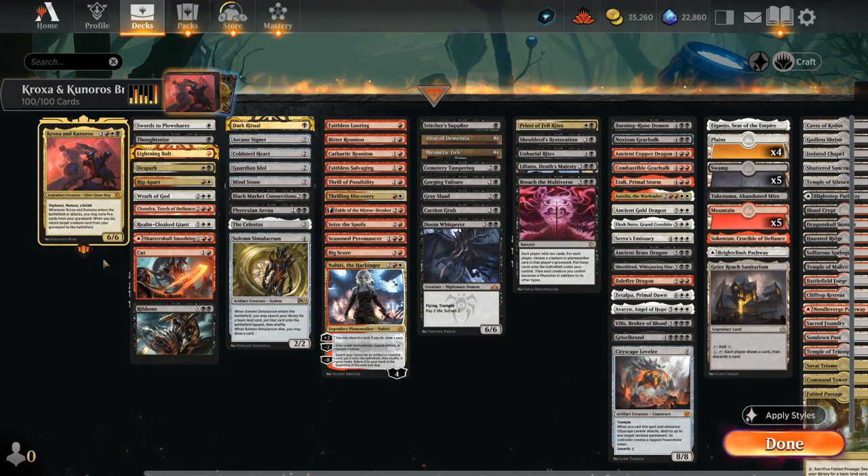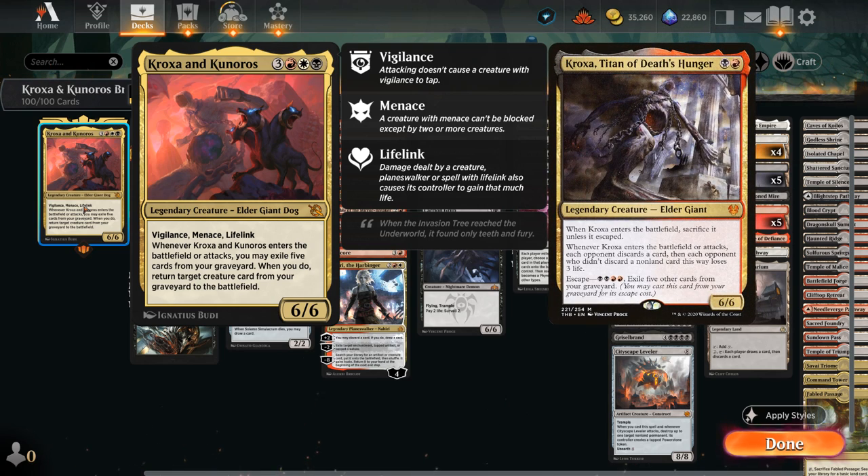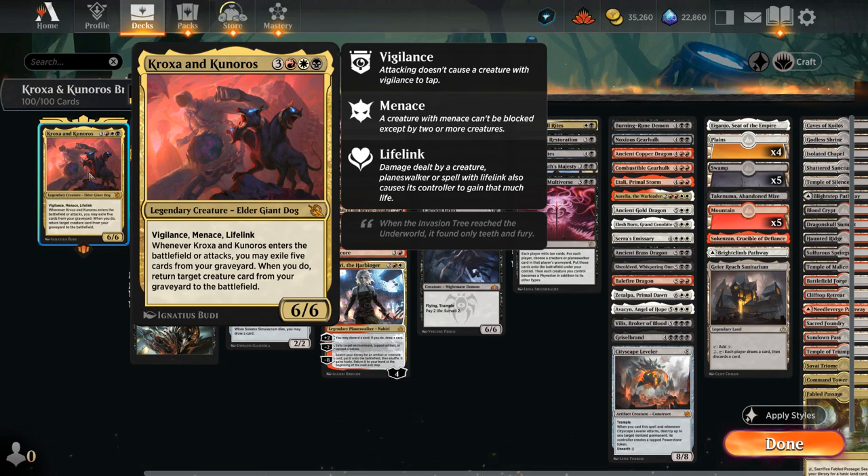Hello and welcome to another Historic Brawl gameplay video. Today I'm going to look at a Kroxa and Kunuros Reanimator deck as voted on by my supporters on Patreon. The goal is pretty simple: discard or mill some very expensive creatures and try to bring them back, potentially using our commander Kroxa and Kunuros — a six-mana 6/6 with vigilance, menace and lifelink. Whenever Kroxa and Kunuros enters the battlefield or attacks, we may exile five cards from our graveyard and return a target creature card from our graveyard to the battlefield. So much like the escape on Kroxa, we do need five cards to exile to enable that ability, so it does require a little bit of setup.